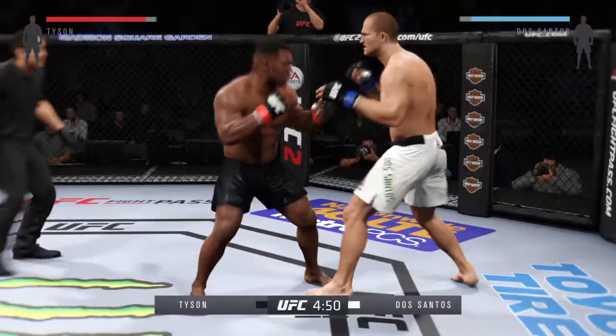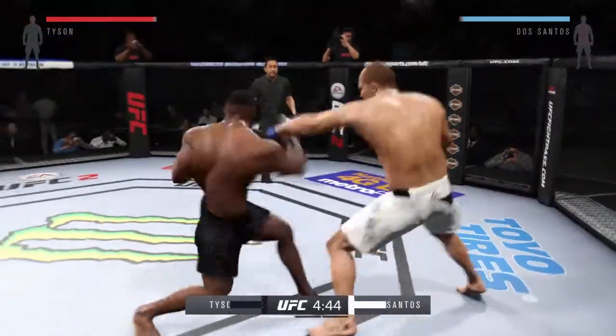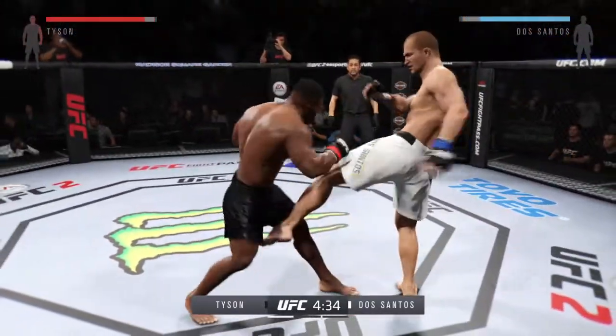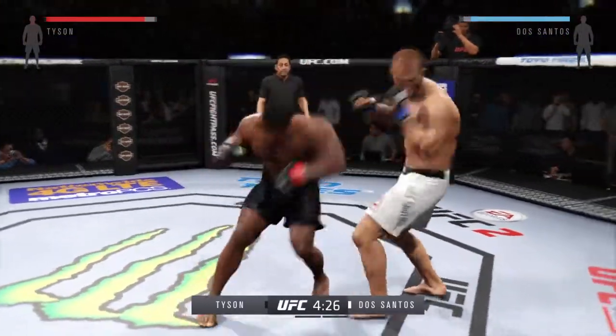White jumps for Dos Santos, black jumps for Tyson. One of Junior Dos Santos' best weapons is his overhand right — it's the weapon he used to knock out Cain Velasquez to win the UFC heavyweight title. Keep an eye out for that knockout punch.